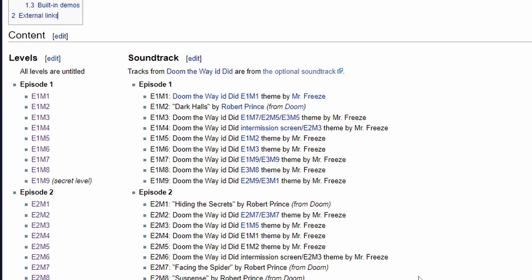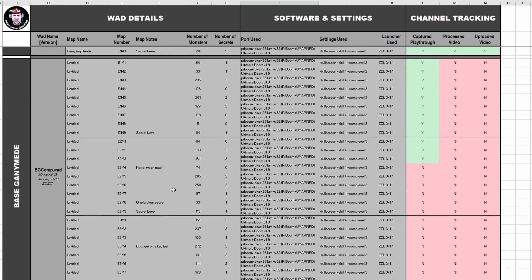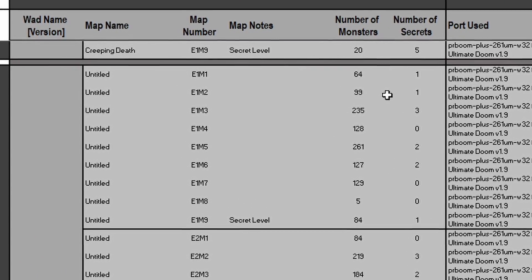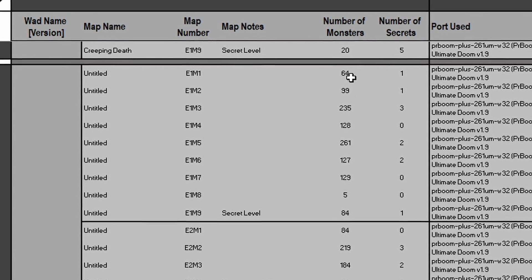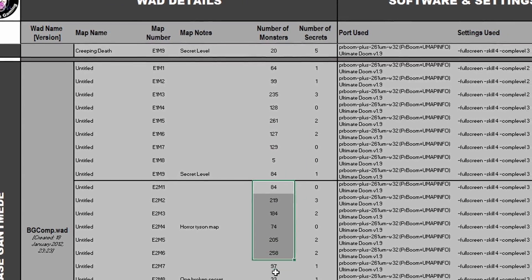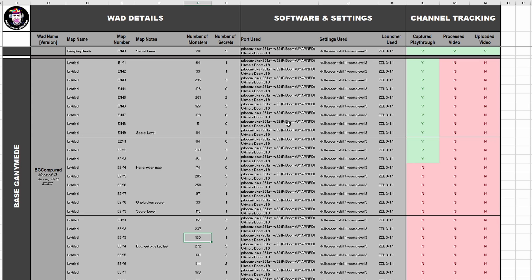You can see from the wiki there are 27 levels in total, and they are untitled, which will save me some labeling work during uploads. Looking at my Excel sheet, the three episodes each have nine maps. The monster counts are getting pretty big — averaging around 1,200 enemies per episode. In Fava Beans it was around 600, so it's roughly double.